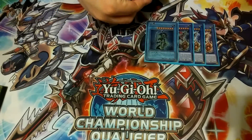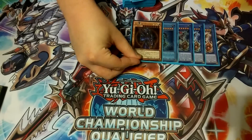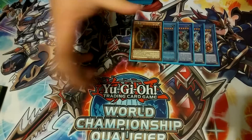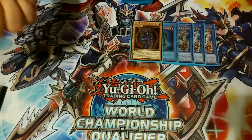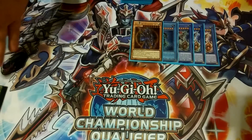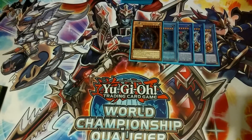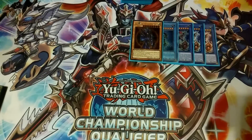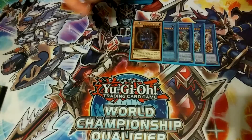We play one copy of Black Luster Soldier Envoy of the Beginning. Just about everybody knows what he does — you banish one light and one dark, and then you can activate one of his effects per turn: either banish one card on the field, or target one monster and banish it, and if he destroys a monster he can attack twice, which is super nice.